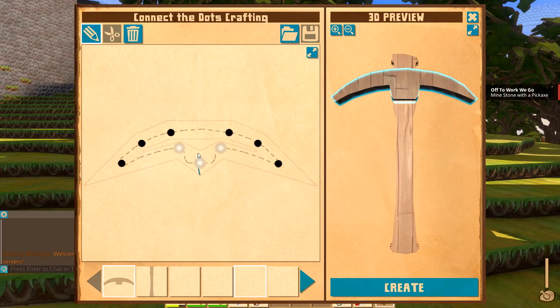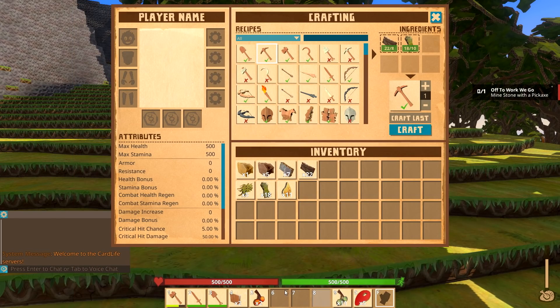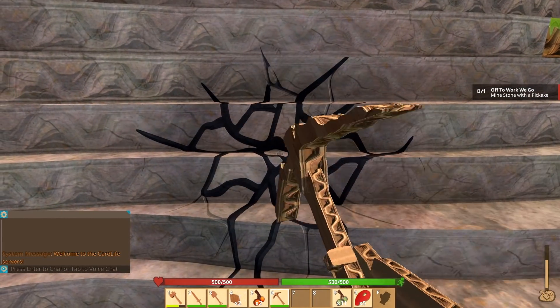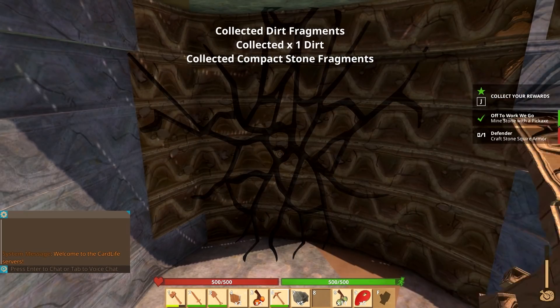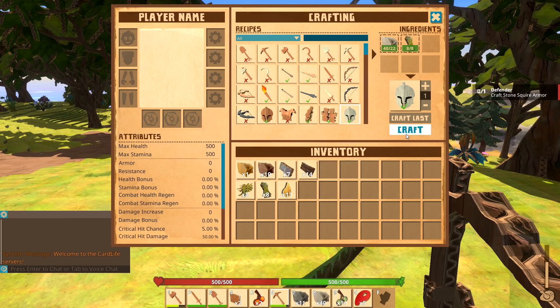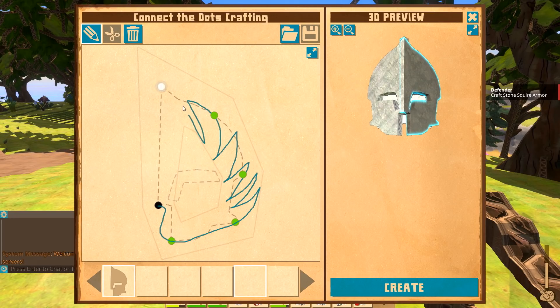Mine stone with a pickaxe. That's kind of ridiculous — I'm happy with that. This isn't going to get any stone. Is this stone? This kind of stone? Excellent, we got some stone. What do we do next? Craft stone squire armor. Now this is what I'm talking about — we get to build our helmet. You build one half, and then it replicates that half over the other side. Okay, let's build some curvy armor.